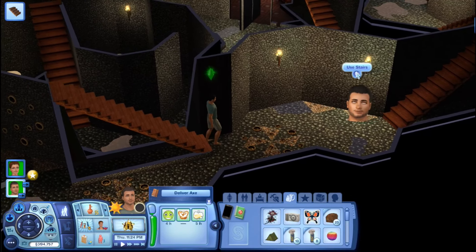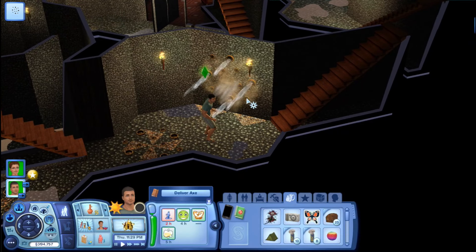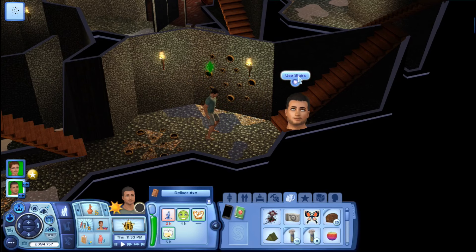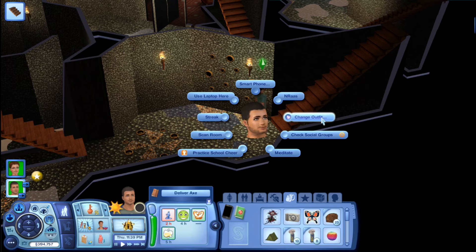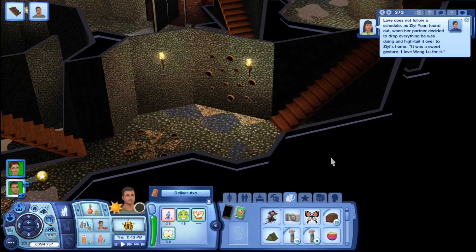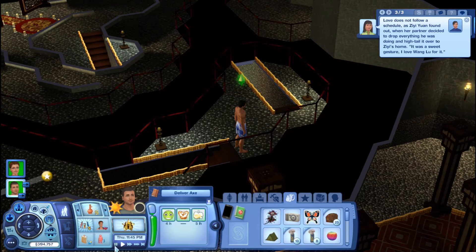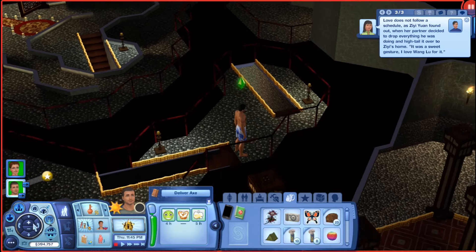He can use these stairs. This one is going to trigger — remember he walked past it before. Now he's wet, but he'll be all right. All I have to do is tell him to change out of that outfit into swimwear and the wet feeling will be gone.